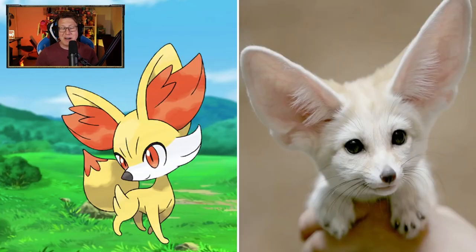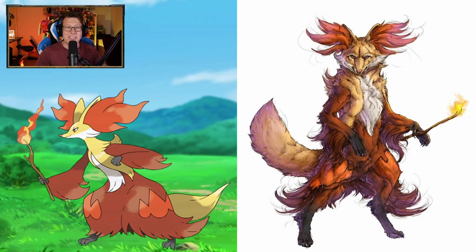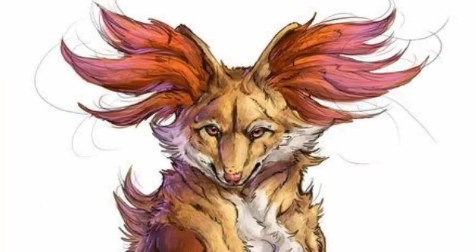Fennekin! Of course, it's based after a fennec fox, which is a real animal and is absolutely adorable. That is really cool. Now that it's evolving — Braixen. I'm loving the sticks coming out of the tail there, because I've always thought of Braixen as holding the stick, so having it in the tail like that is pretty cool. Now evolving — definitely more like a magician or a witch, as it should be, so not too bad.